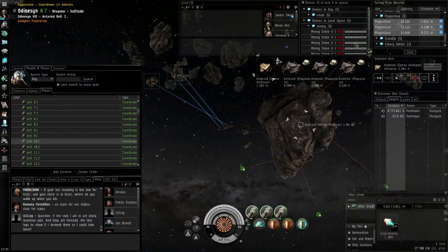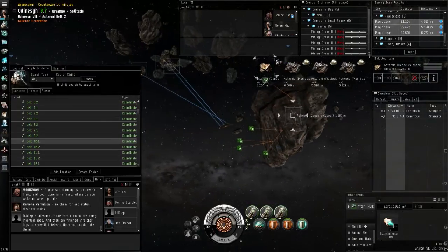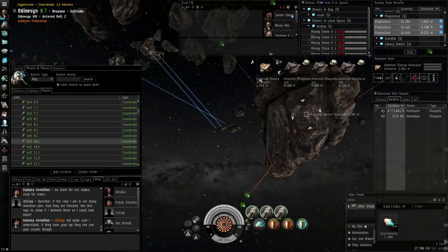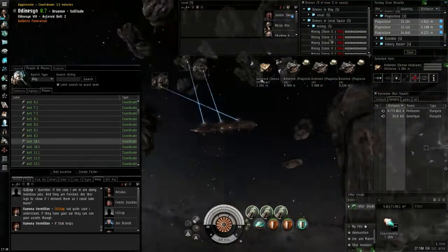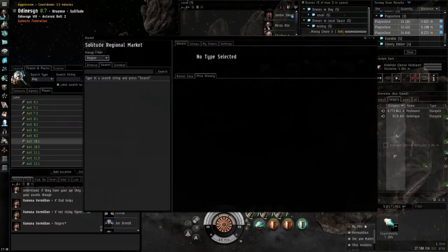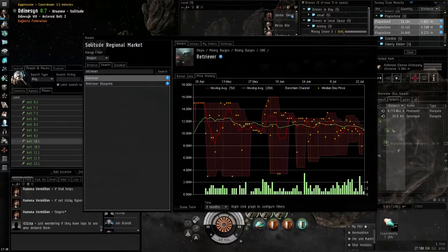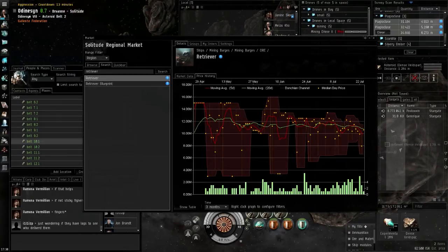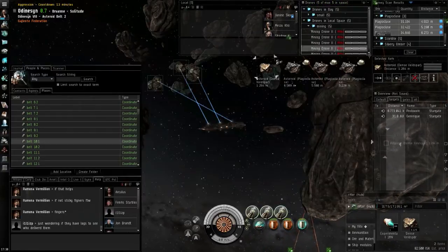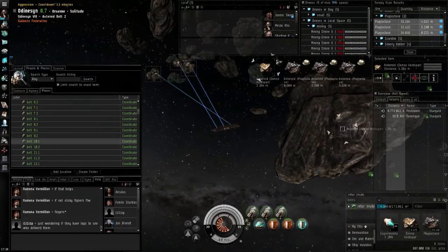Let's start with probably the most important thing for a lot of miners: the mining yields. The baseline is still the Hulk — that one will still have the top mining yield. Compared to that, the Covetor will have 90.7% mining yield of what the Hulk can do with max skills and max slots. After that, the Mackinaw and the Retriever — the two mining vessels that can field two strip miners — get 79.4% and 75.6% respectively.